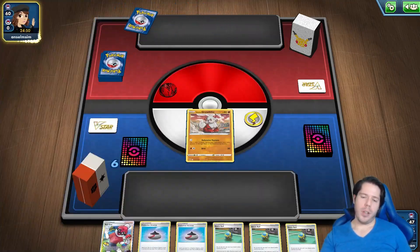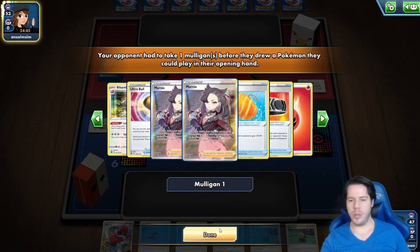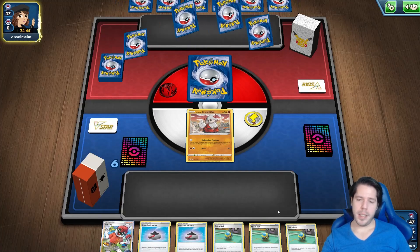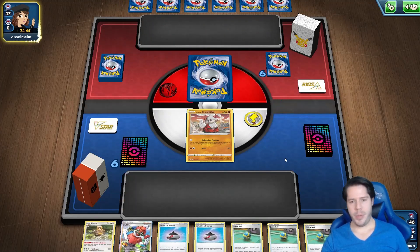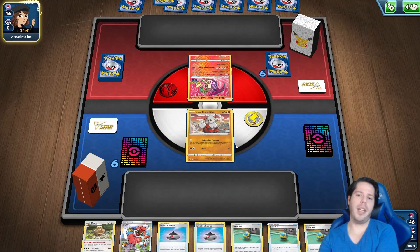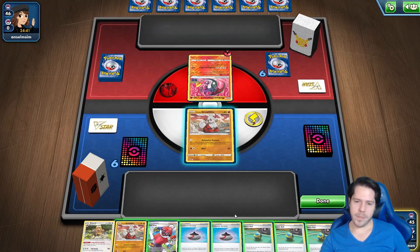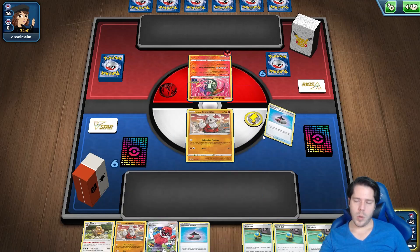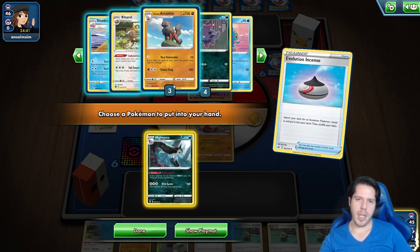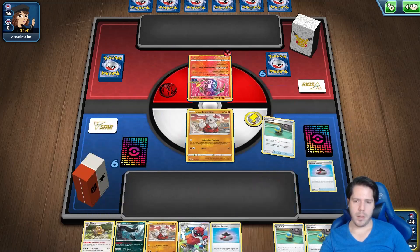We're up to a pretty solid start. The only bad thing about this hand is we are losing a lot of resources — our energy and Bibarel. We went second, which is generally the only bad thing. There's a Radiant Charizard staring at me. This Evolution Incense will be used to discard a Mightyena and get that into the discard pile already.